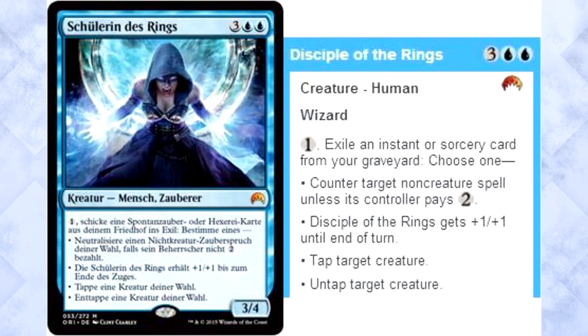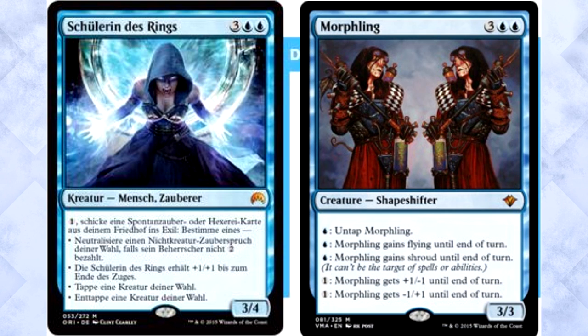Now this card is super weird. Another rough translation. Disciple of the Ring is three colorless and two blue for a 3/4 human wizard. You can pay one mana and exile an instant or sorcery card from your graveyard to choose one of the following: counter target non-creature spell unless its controller pays two; the disciple gets +1/+1 until end of turn; tap target creature; or untap target creature. This is no Morphling, and that makes me sad.